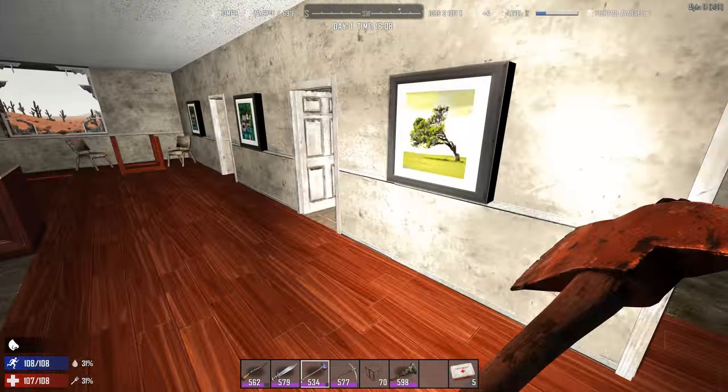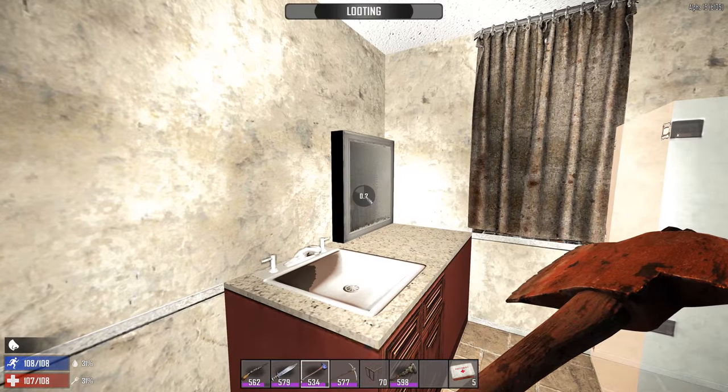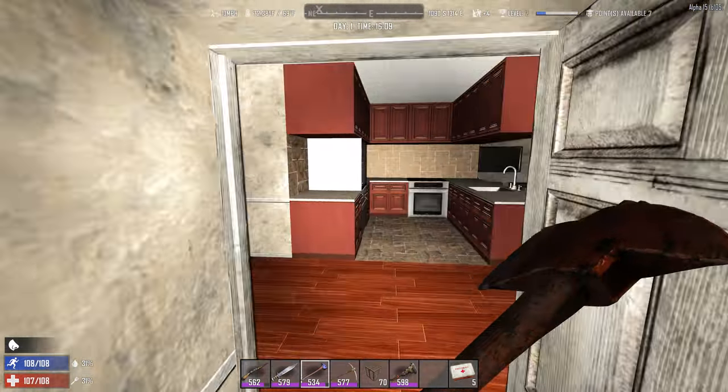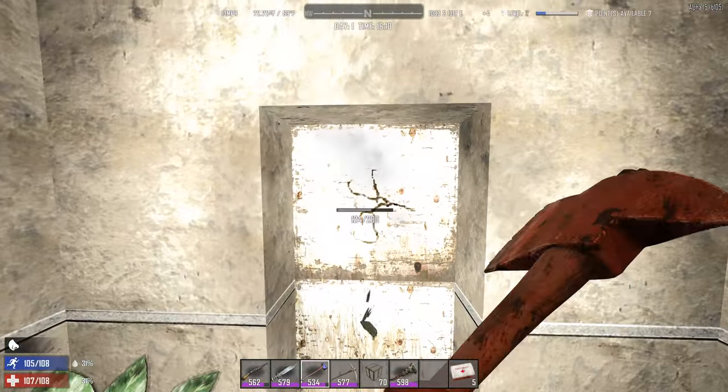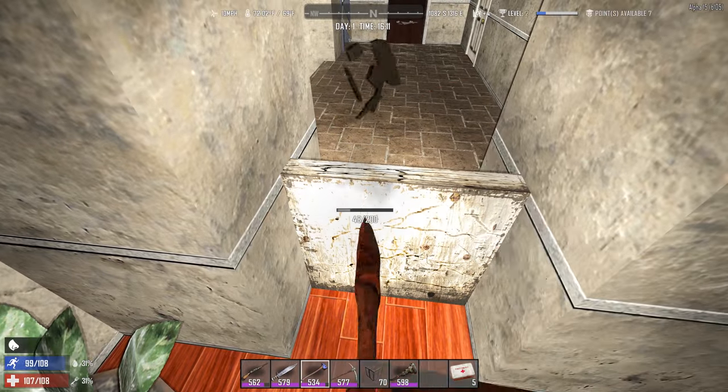You can get pipes galore out of this place. You get the bathroom as well, so you're going to be getting a whole bunch of decent loot out of these. It does take a while to loot them all, but my normal technique is to loot the bottom floor during the day.